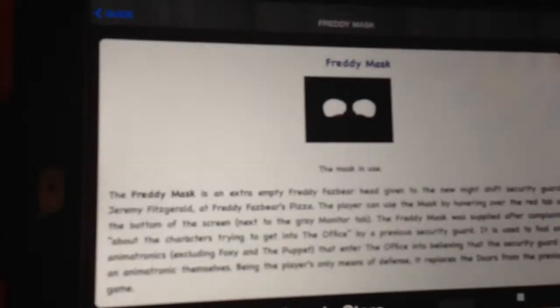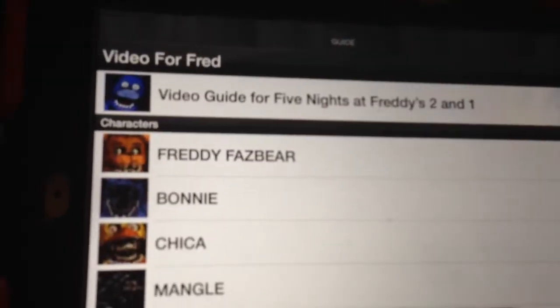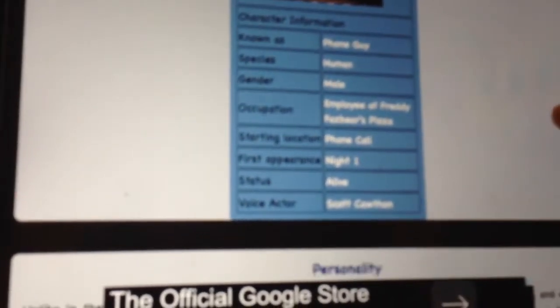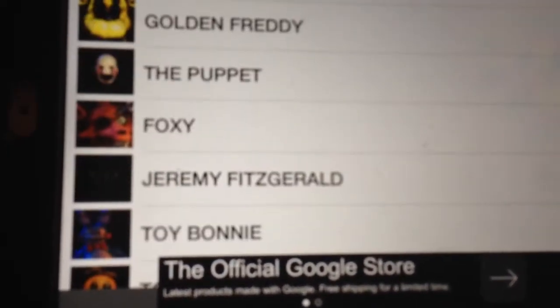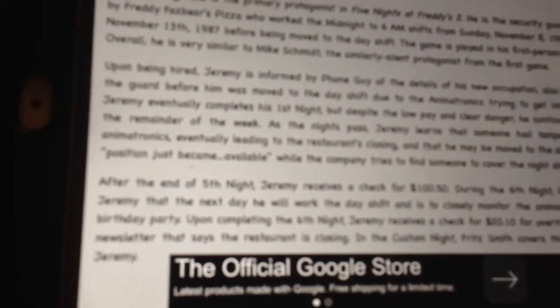Here's Freddy's mask — it tells you how to use it and everything. Now there's something really cool — go to the phone guy. It shows you the gender — he's male, and the species is human. If you go down it tells you the personality and gives you all the dialogue that he says — the whole speech. Also it shows your name is Jeremy Fitzgerald, and you're the protagonist — the good character.